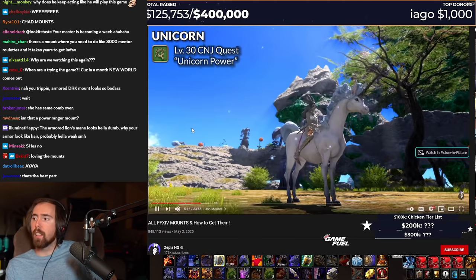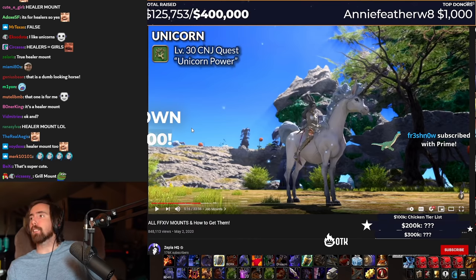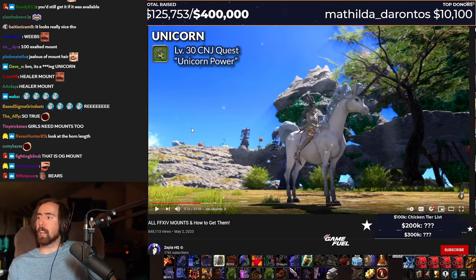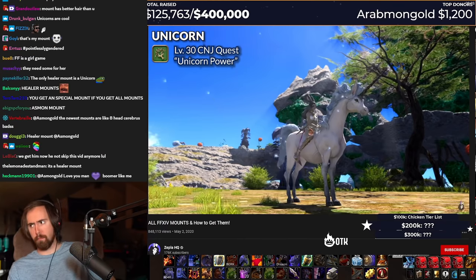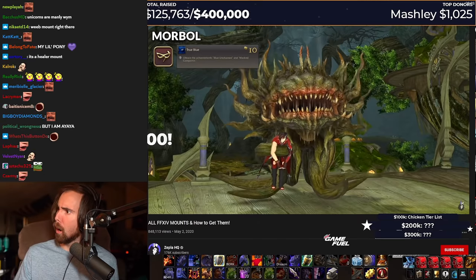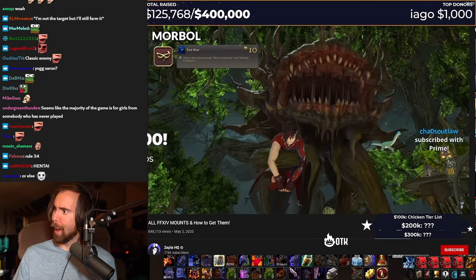There's the unicorn, which comes from — this one's for girls. This is not for me. Can we please get back to the fucking bears that are on steroids that have like five tails coming out of them and they're on fire? I'm not the target audience for this. Level 30 conjurer class quest, unicorn power, and the marble, which is a reward for the true blue achievement. This is a pretty tough one requiring that you clear turn five of the Binding Coil of Bahamut, turn four of Second Coil of Bahamut, turn four of Final Coil of Bahamut.